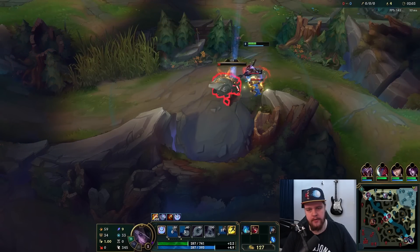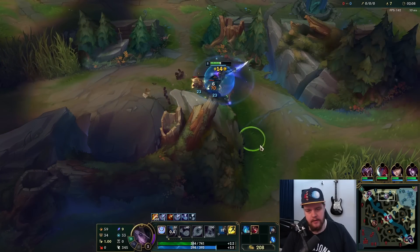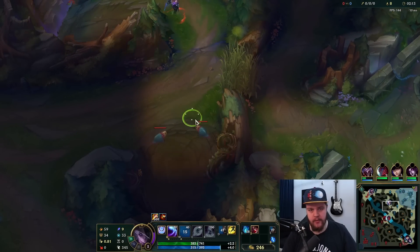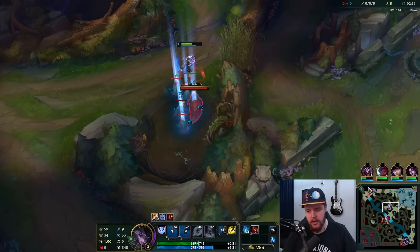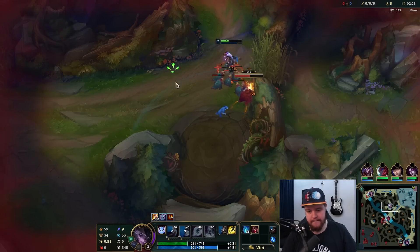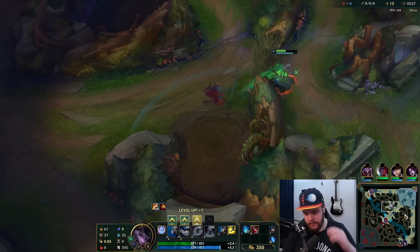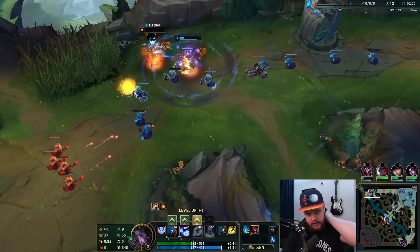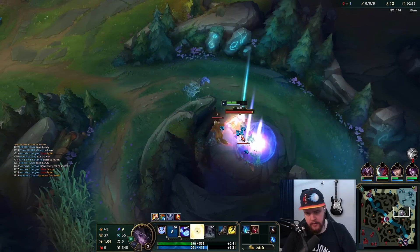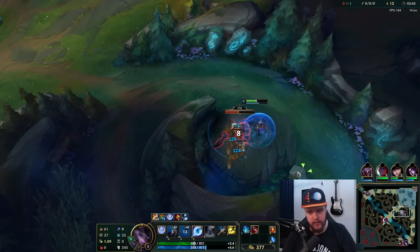We know Nidalee started here, but she's doing blue into wolves — very strange pathing choices. Taking a little bit more damage than I would have liked. She is not doing her gromp whatsoever — that's interesting. Riven is taking super aggression into the Shaco here. I could technically go top, but if I do that I'd run into some issues, most likely losing my entire bot side.